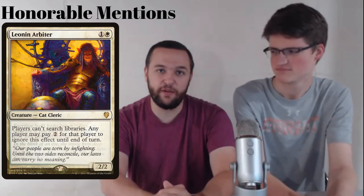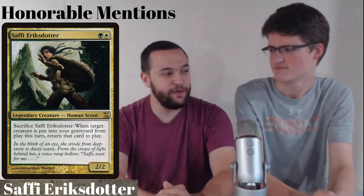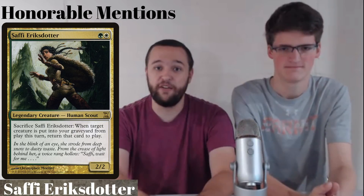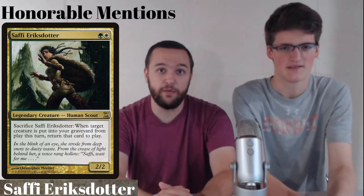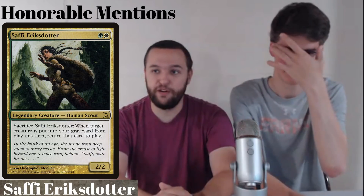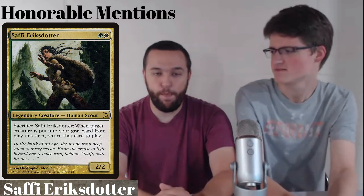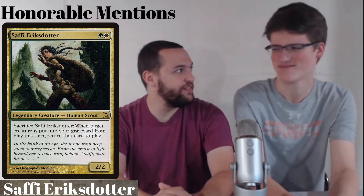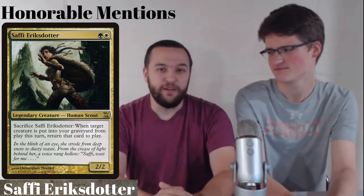Purely an EDH card for honorable mention: Saffi Eriksdotter. She costs a green and a white for a 2-2. Sacrifice her, and the next time a target creature would die this turn, return it to the battlefield under your control. It goes infinite with a lot of things — Sun Titan is one of the main ones, Renegade Rallier also. It's a really good infinite combo card and it protects your threats, saving things from board wipes. Always insane with Sun Titan.